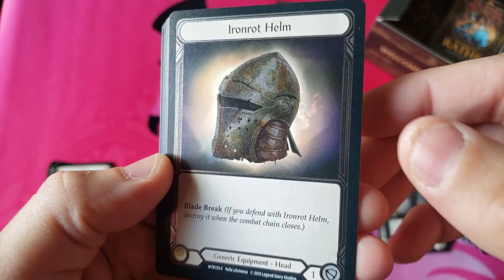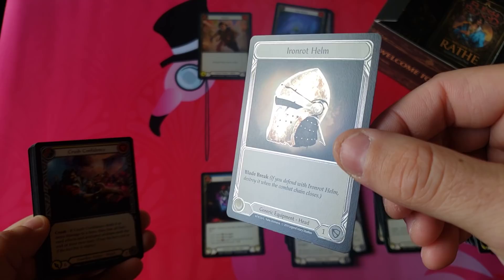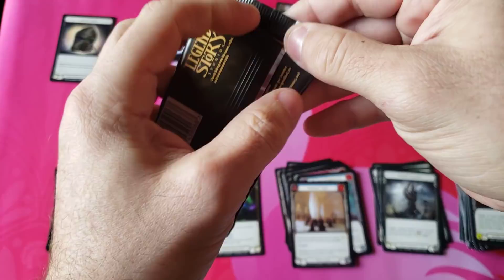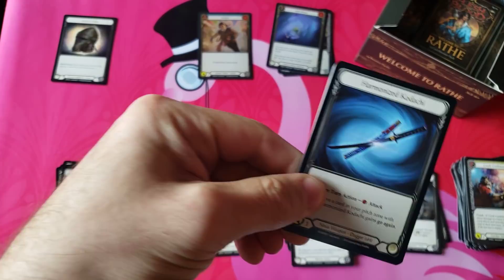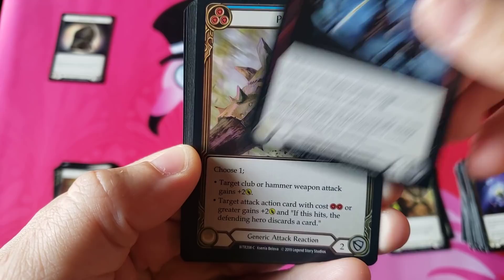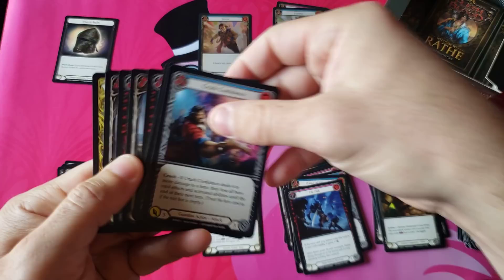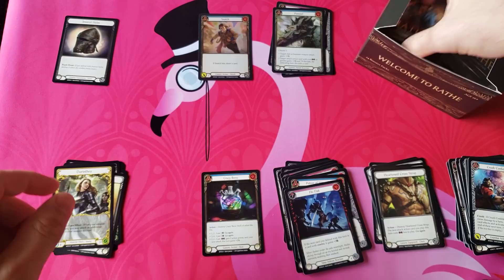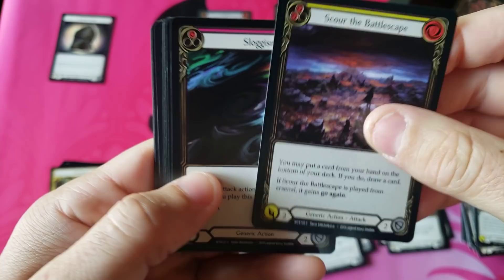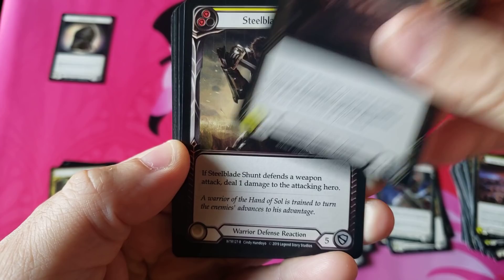Well it was an early pull - we could get a second. Common foil cold foil Iron Rot Helm with a nice silvery cold foil. Brandon, that is not what we wanted to see here. A common cold foil helm - absolutely a slap in the face, a disappointment for the cold foil slot. Hoping for a second cold foil. The fact we got the cold foil so early on the left side does seem like the odds are higher that this is going to be a multiple cold foil box.